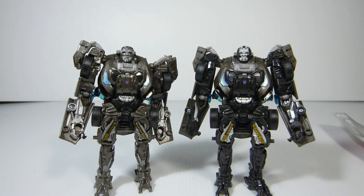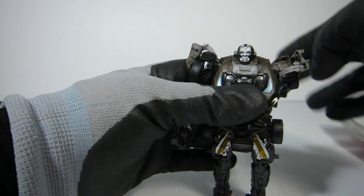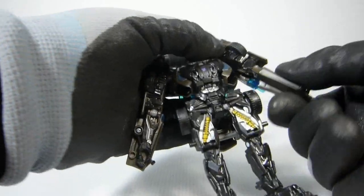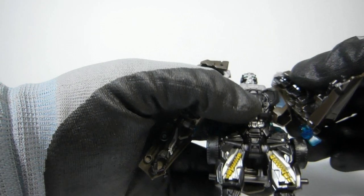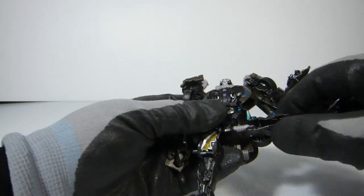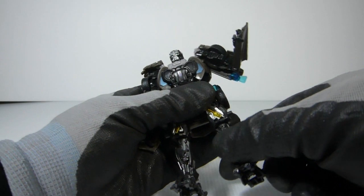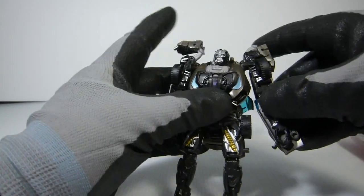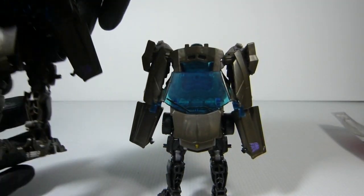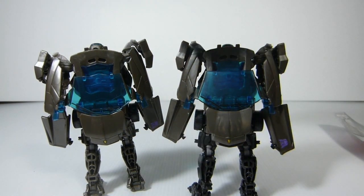Let's go over articulation — of course they're exactly the same. The shoulders go around, they move up and down. The elbow has a little bit of a swivel — you can get 360 out of it, and a 90-degree bend. No waist, but the leg can go out. 360 swivel, he's got a knee, and the knee has a swivel on it, and also a tilt on the foot. That's his articulation range. The back is identical except for the black — pretty much identical. Warm gray versus black, that's it. No real difference.